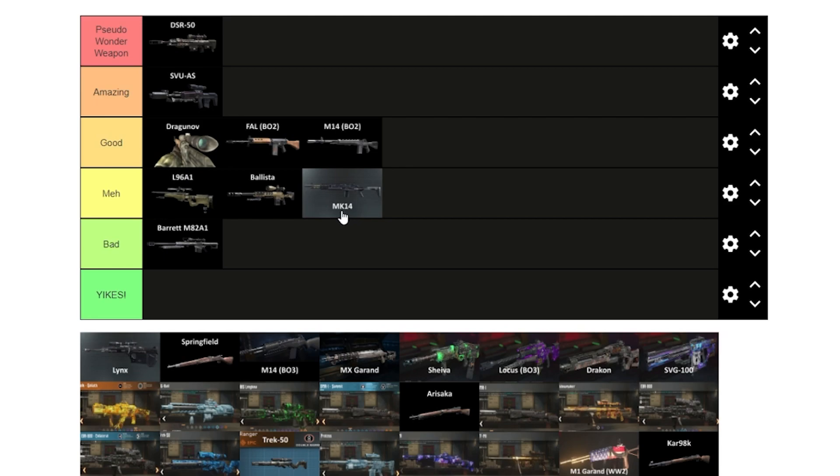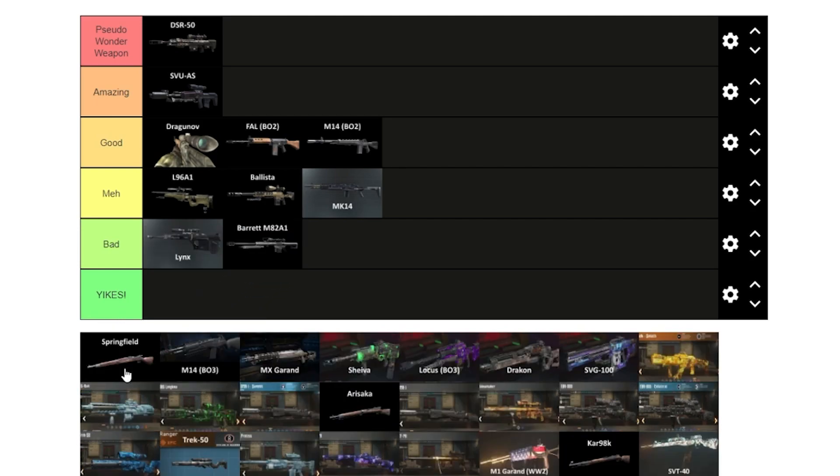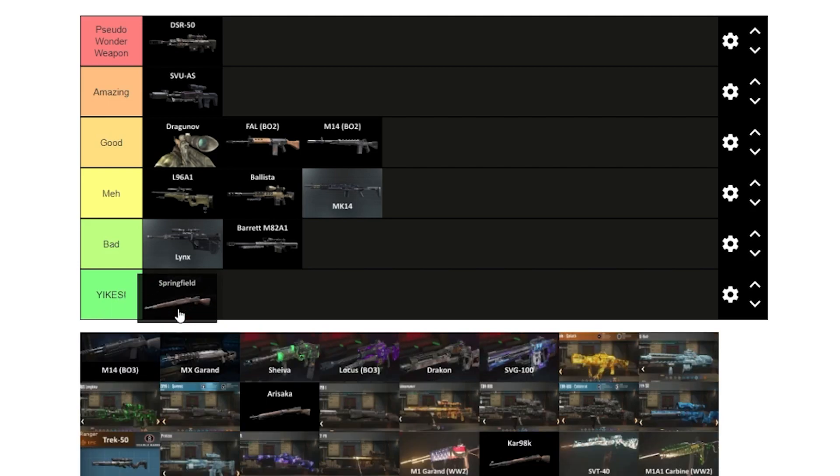Using the MK14 on Outbreak, you had to use almost an entire clip on round five. Next is the Lynx from Advanced Warfare — also not great in exo. It has a ridiculous amount of recoil, going almost 45 degrees after you shoot. At least when you upgrade it a bit you can hip-fire it fairly fast. We'll say meh. The Springfield is just yikes — no explanation needed.